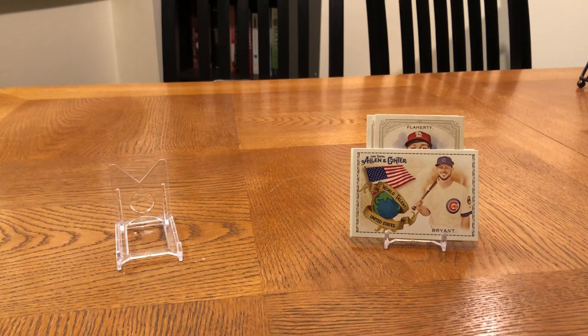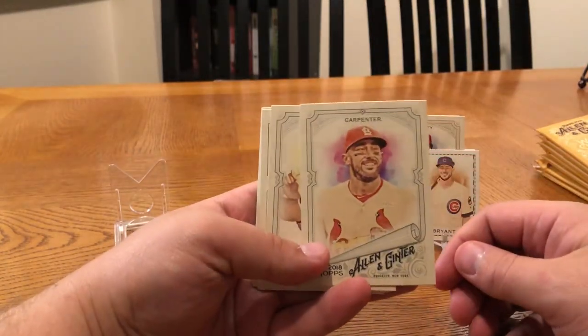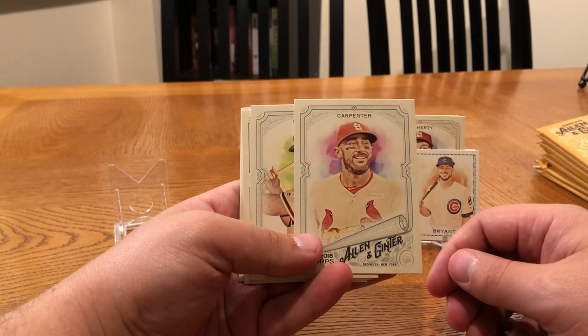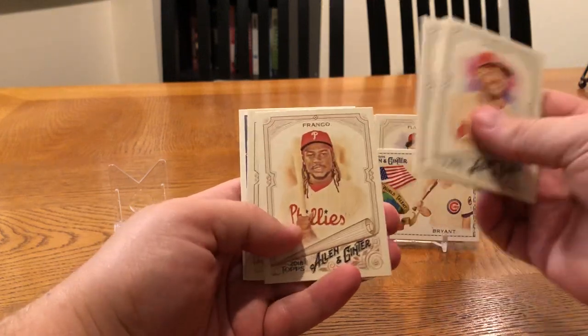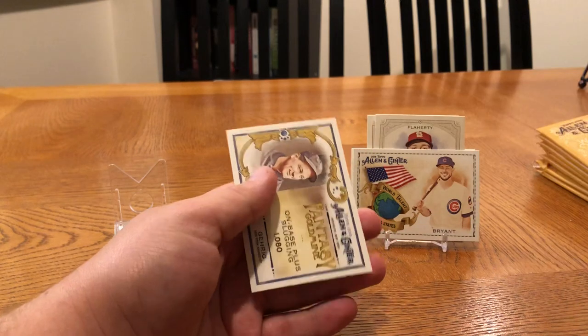These blaster boxes come with seven packs plus one extra pack, so eight packs total. I don't know why they can't just tell you they come with eight packs — they're trying to sound generous by saying they're giving you an extra pack, but you're paying for that. Matt Carpenter is making a late case for NL MVP this year. Cards were benching him at the beginning of the year, but in the last two months or so he has just been on fire.